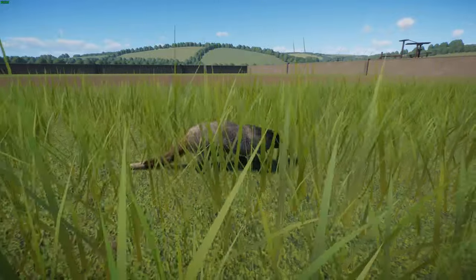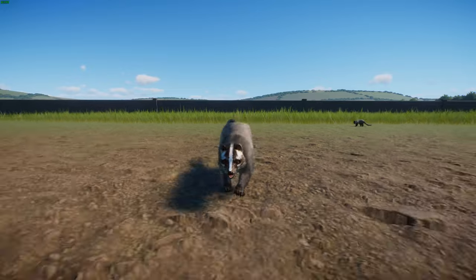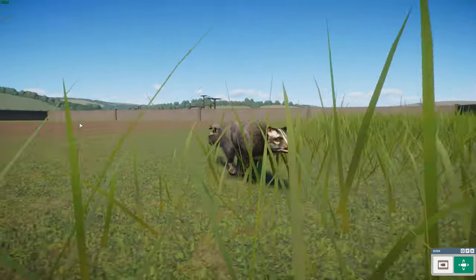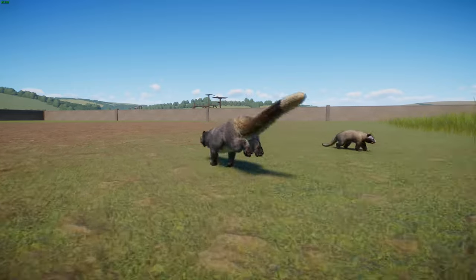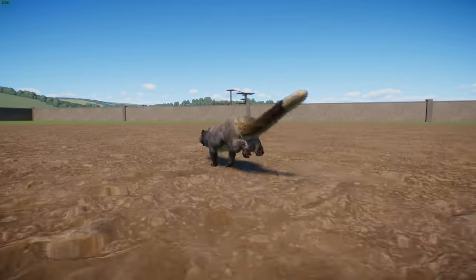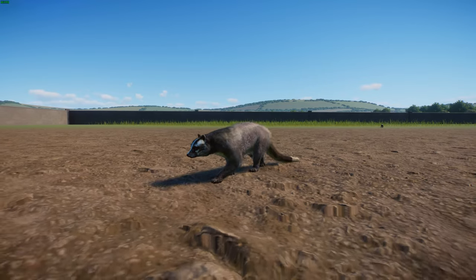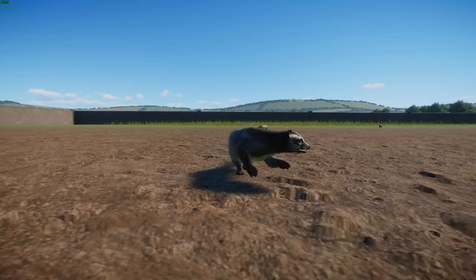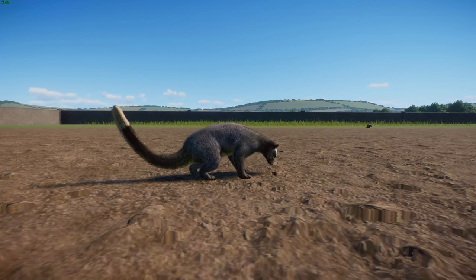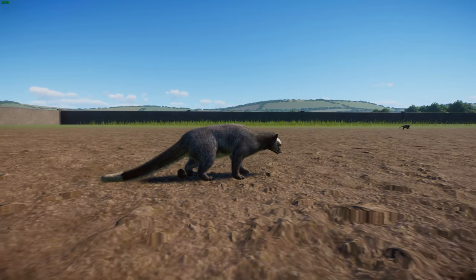Like many small civets, they tend to be solitary nocturnal predators, sleeping during the day and occasionally active in daylight. When alarmed, they spray a foul-smelling secretion from their anal gland, very similar to a skunk, to deter predators. They are omnivores feeding on rats, birds, fruits such as figs, mangoes, and bananas, as well as leaves. Scat analysis also indicates they may eat mollusks, arthropods, bark, snakes, and frogs to a lesser extent.